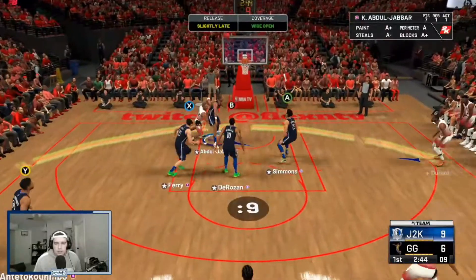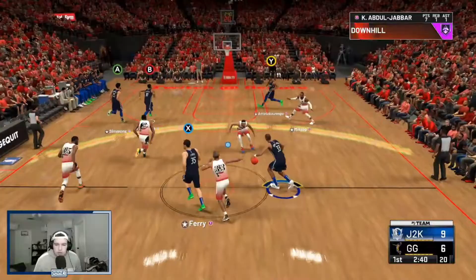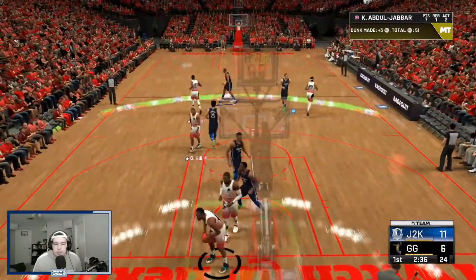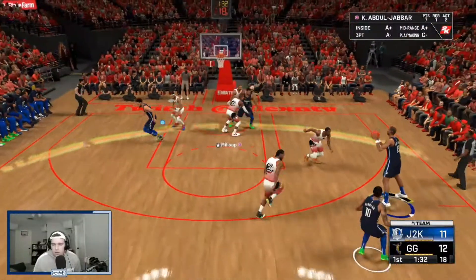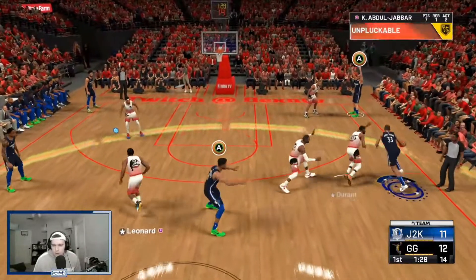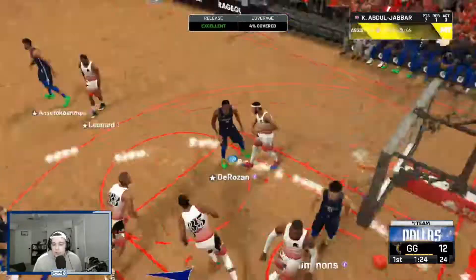Good board, push — that's a dunk! Let's go! Good pass Kareem — great start to the game. Space the floor — wide open, let's go, good shot!